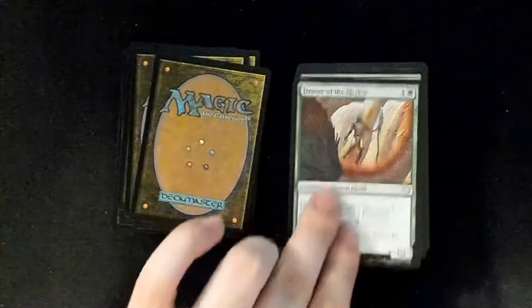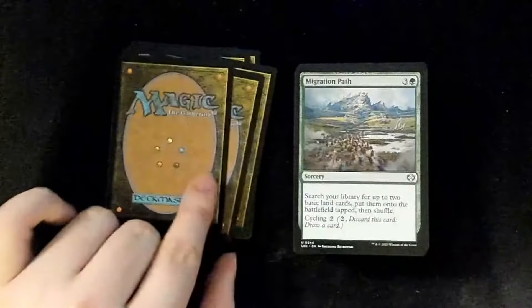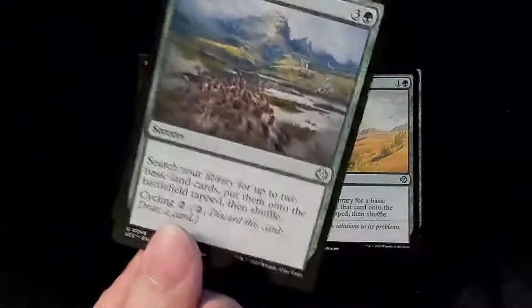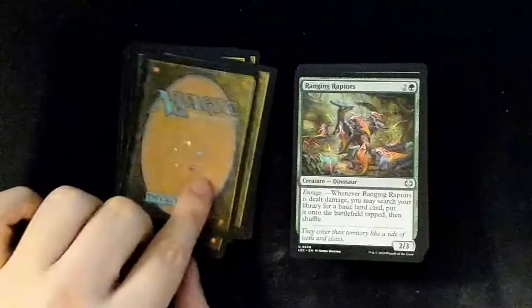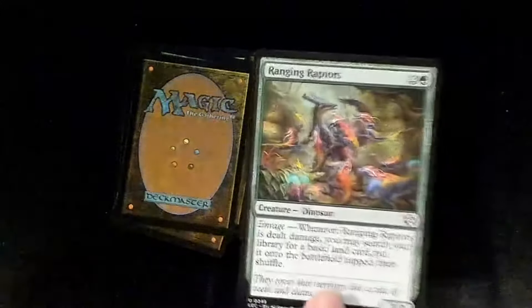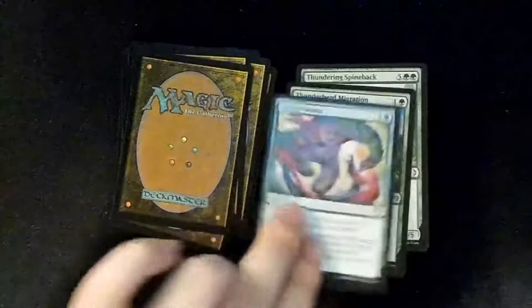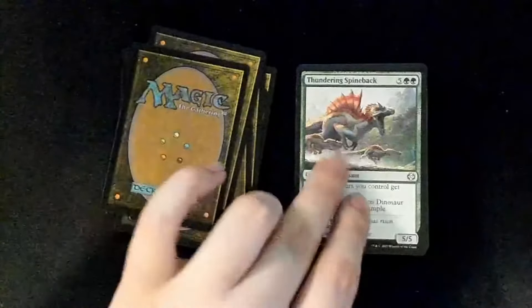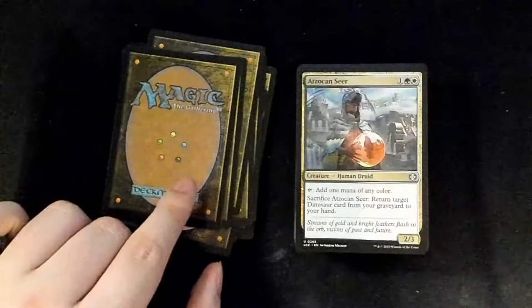Drover of the Mighty, Far Seek, Migration Path — actually pretty cool, I like that. Migration going, Rampant Growth. Ranging Raptors — not raging, ranging. Savage Stomp, Thunderherd Migration, Thundering Spineback.